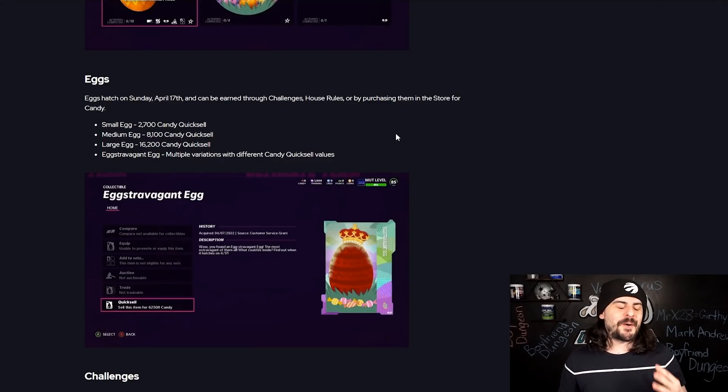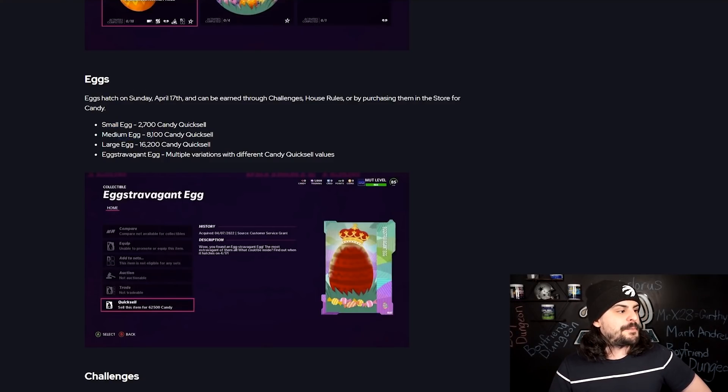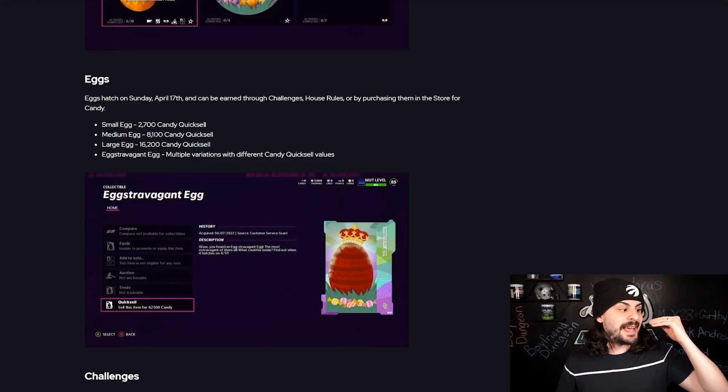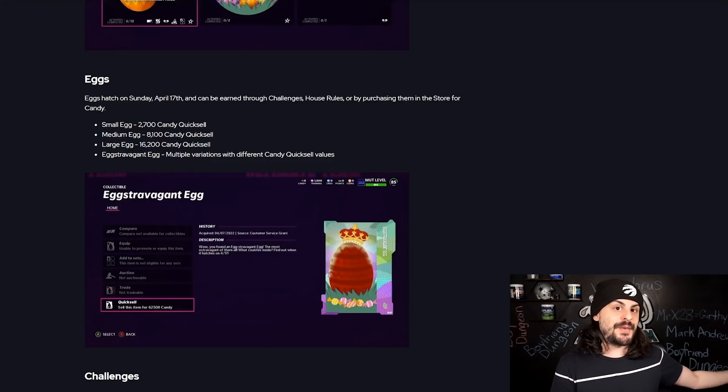One of the best parts of this program is the Easter eggs. You can earn them in part one of the program. There are small eggs (2,700 quick sell), medium eggs (8,000), large eggs (~16,000), and the Eggstravagant egg. Notably, small eggs have a chance to hatch into an Eggstravagant egg on Easter, April 17th, so you should NOT quick sell your small eggs — they could hatch into something much more valuable.